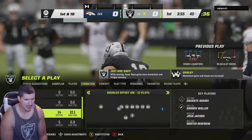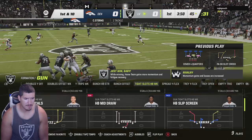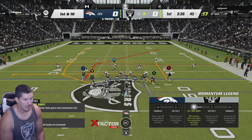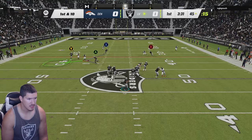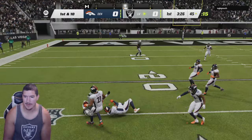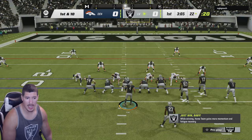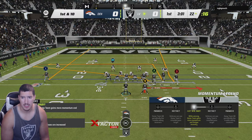You'll probably see a lot more shotgun out of me this game. They have this wheel dig route which I'm really digging, especially with Devante. If route tech lights up for him... nice route combinations, really stretching out the user. We're going to try a screen — every time I run a screen this year it's been a pick six, somewhere in that area.